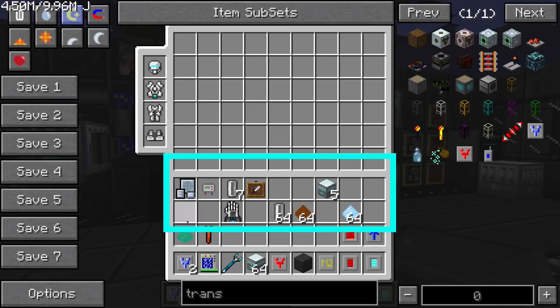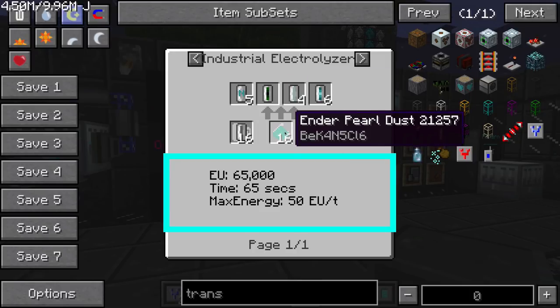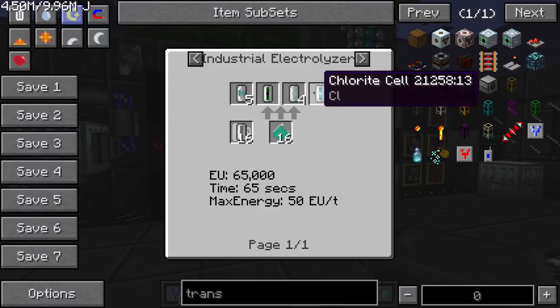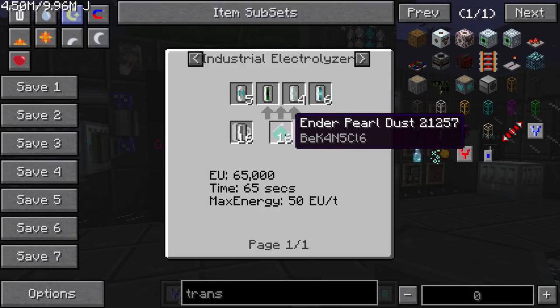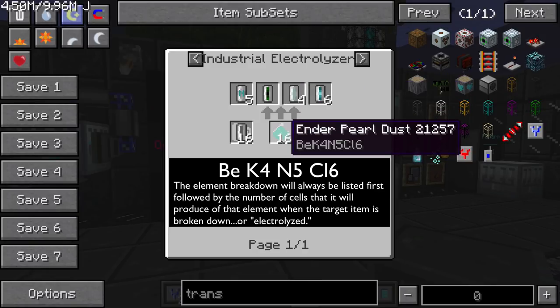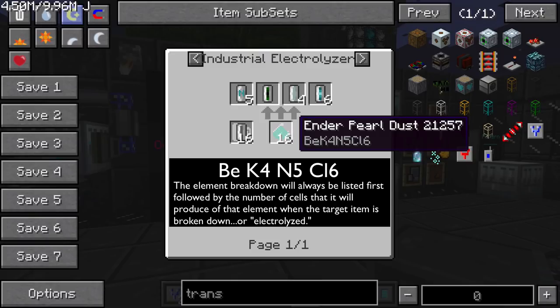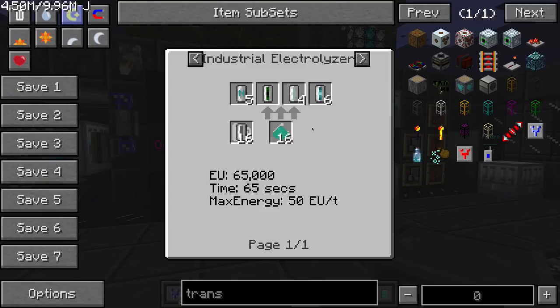Let's look at how this machine really works. If we mouse over this and press U for use — this is enderpearl dust — it's going to show us that it turns into nitrogen, beryllium, potassium, and chloride. If you see the tooltip for enderpearl dust it says Be-K4-N5-Cl6. Those tell you what the component breaks down into, referencing the periodic table. Be stands for beryllium, K is potassium and we get 4, N is nitrogen and we get 5, Cl is chloride and we get 6. The tooltip also tells you how much energy and how much time it will take to break these components down.